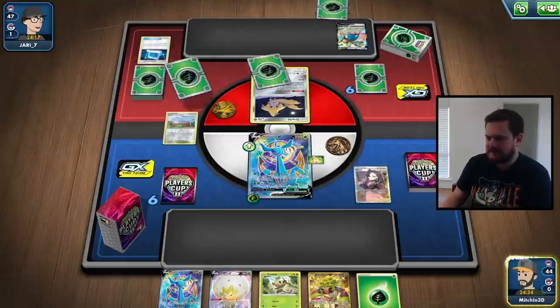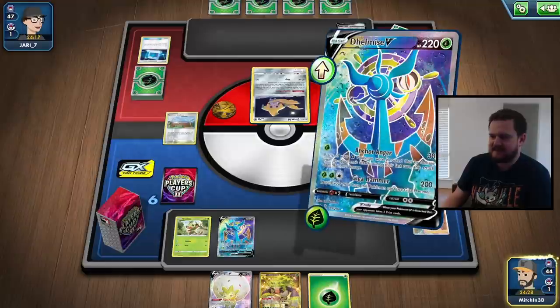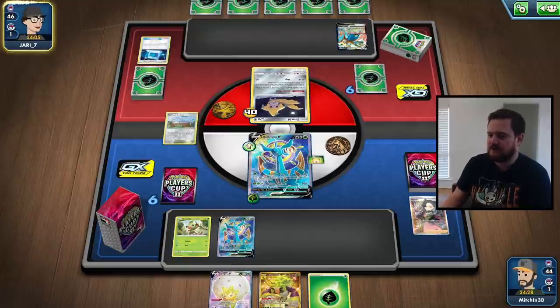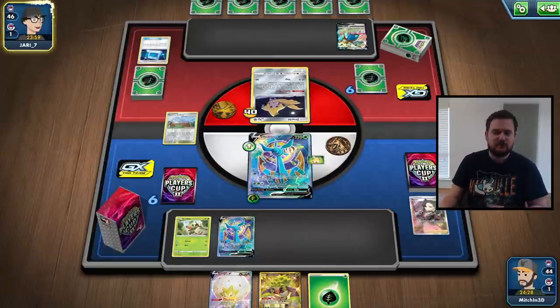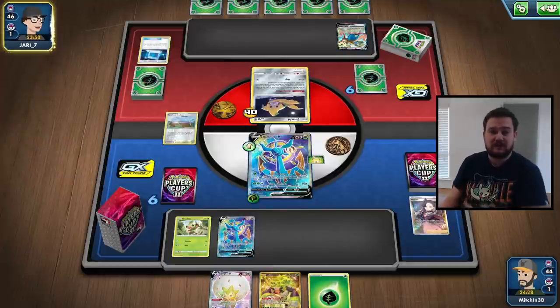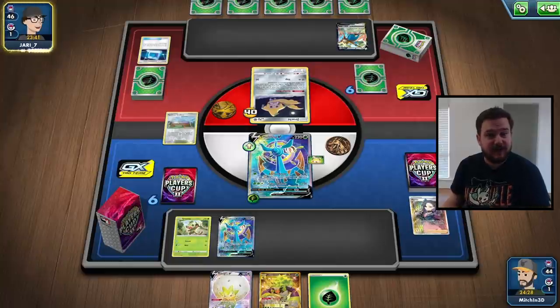We've actually been given a really decent hand. Not super strong — we don't have a supporter — but definitely decent. We'll play down the second Delmise and the Grookey, then attack into the Jirachi with Anchor Anger, which deals 30 plus 90 if a Grass Pokémon was knocked out last turn. Hopefully they don't get too set up next turn. We can get the VMAX off Turfield Stadium and attack pretty much anything for 60 damage. If we need to, we can also use Eldegoss to find Marnie.